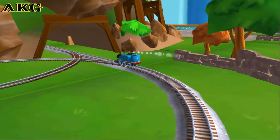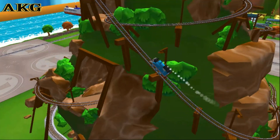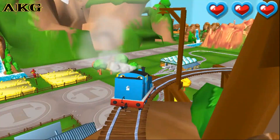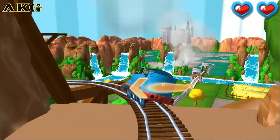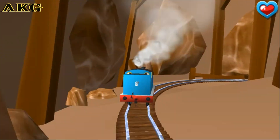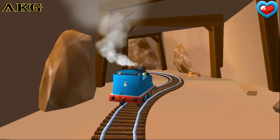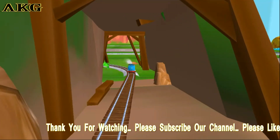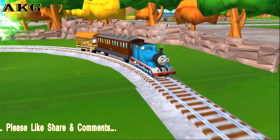Only the boldest of engines will try Crazy Coaster Mountain. Steer your engine through the sharp curves — swipe left or right to keep your engine on the tracks. Your engine loves your train set.